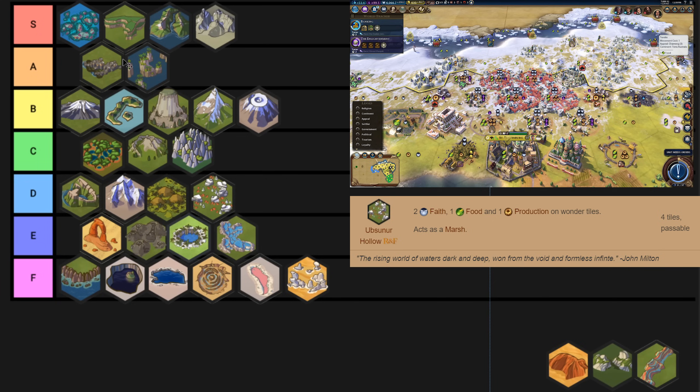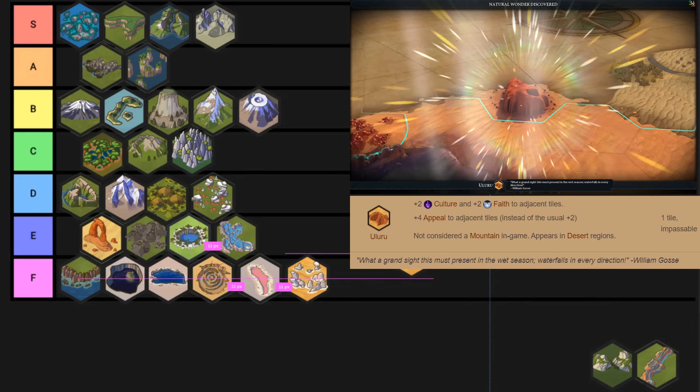Uluru is arguably the best desert natural wonder, and that unfortunately only really gets it up to D tier. I could see an argument for C tier, but then I remember that it's a desert natural wonder, and I don't think a desert natural wonder can ever go above D tier. The probability of actually being able to work the tiles it spawns yields on — even though those yields are amazing — is just so low, and you'll almost need a Petra or to be playing a Civ like Australia. That said, Delicate Arch and Uluru both jump up two tiers if you're playing Australia because of the Outback Station that you can build inside desert tiles.